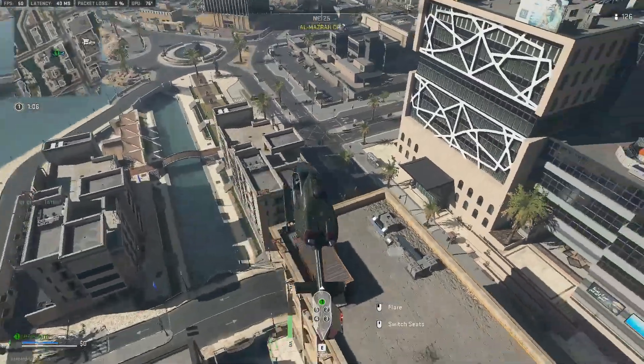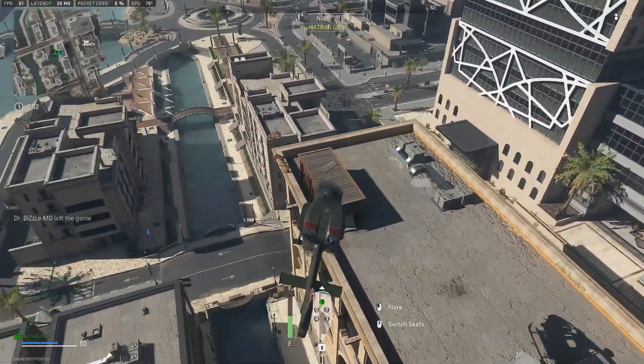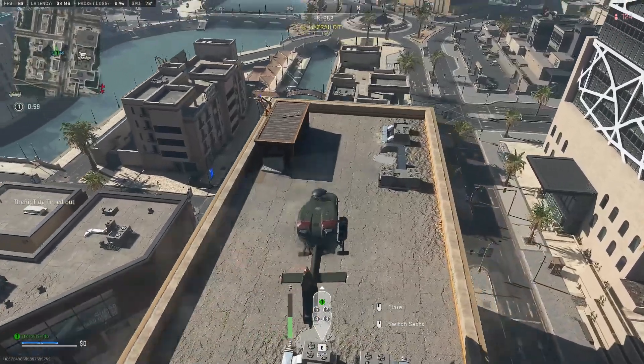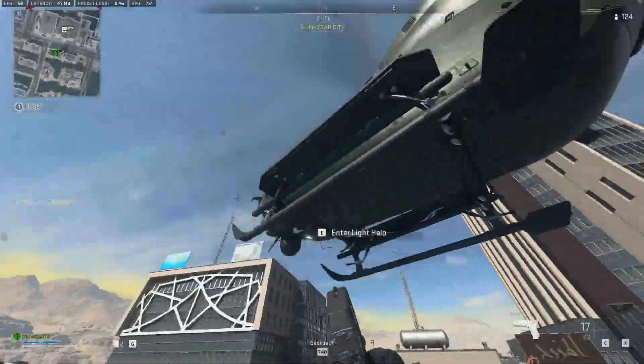This can be done on pretty much any building in Warzone 2. What you're going to want to do is grab a helo and go over to any roof — the bigger the better — and hover the heli right above the roof, grab onto the edge, and let it push you down under the map.